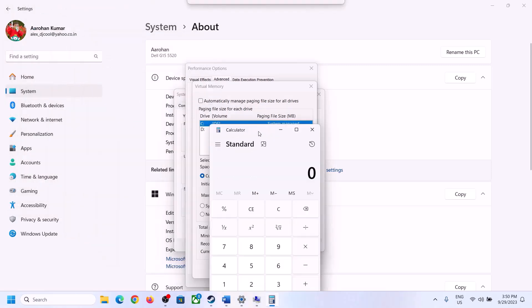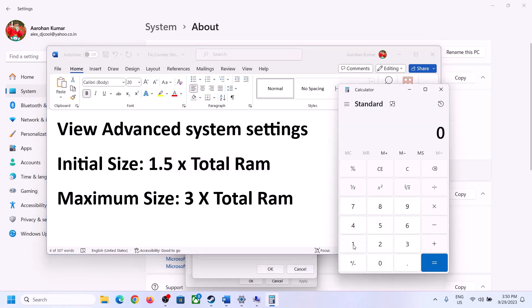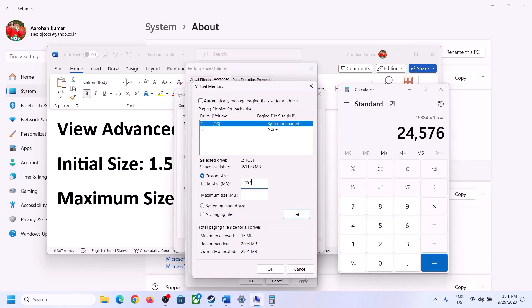In the example here, total RAM is 16GB. First convert 16GB to megabytes: 16 × 1024 = 16,384MB. The initial size is 1.5 × total RAM in MB, so 1.5 × 16,384 = 24,576MB. For the maximum size, it is 3 × total RAM in MB, so 3 × 16,384 = 49,152MB. Enter these values in the initial and maximum size fields.